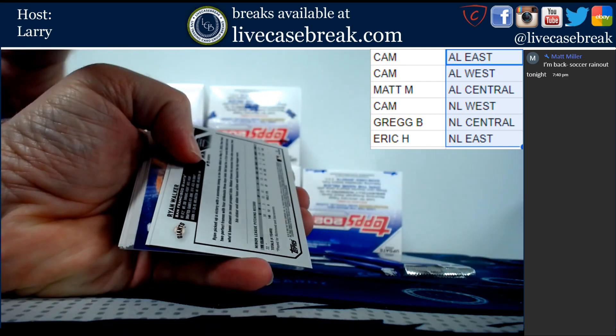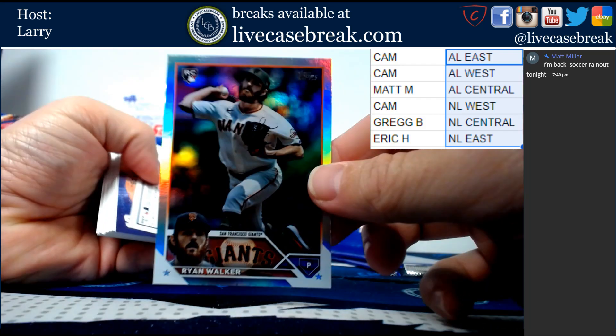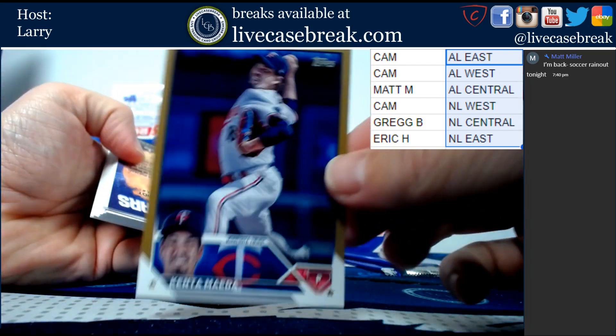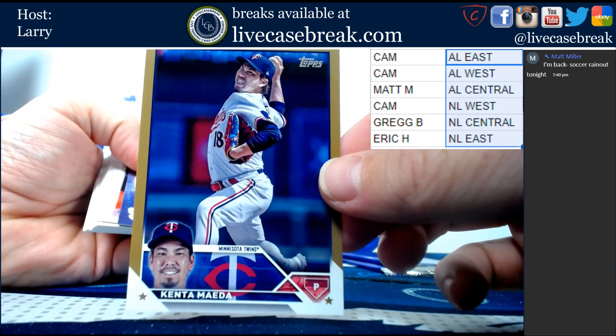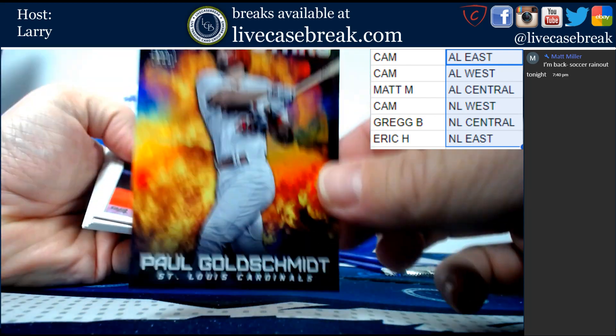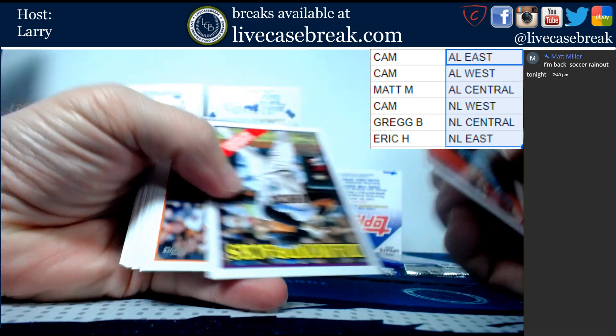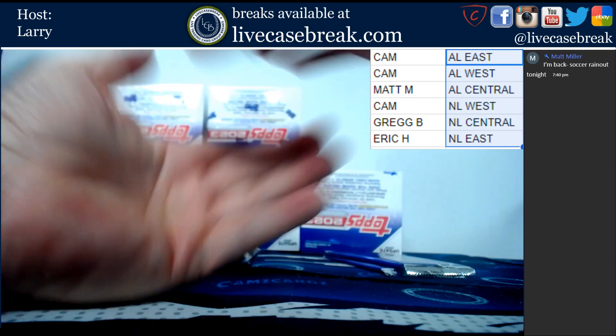There's the upside-down ones: Ryan Walker for a foil board, Kenta Maeda Gold for the Twins, Action Stars Paul Goldschmidt - it's a really cool looking card. And that is it for that pack.